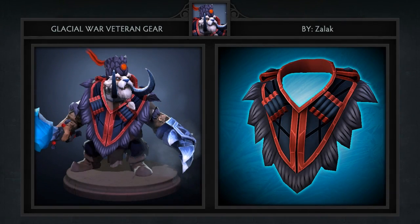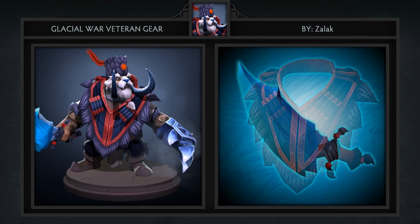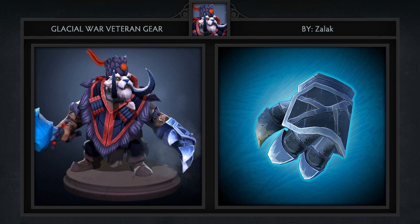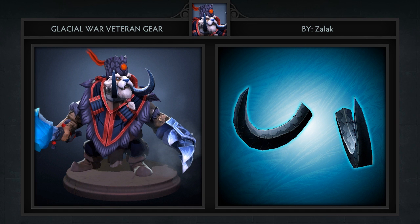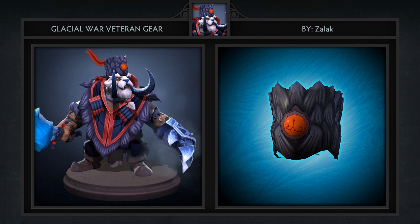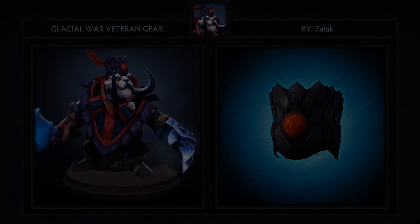Next is the Glacial War Veteran gear set for Tusk, created by Zalik. It comes with 6 items including some sickles, a flask, mantle, weapon, headpiece and a new power glove. This is the second Tusk set we've featured and it seems workshop authors really want to keep him warm. For this set I think the glove and weapon stand out as a very fitting pair.